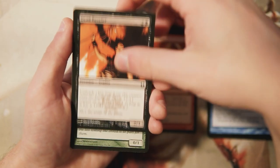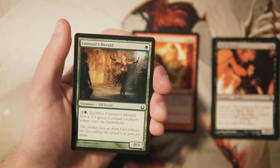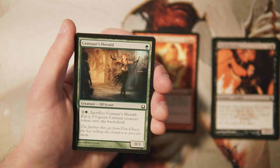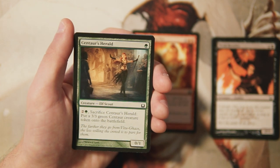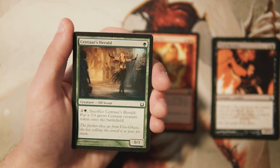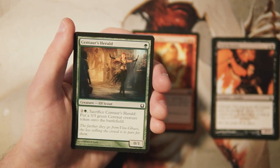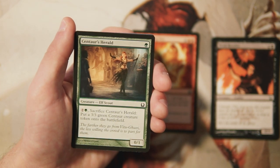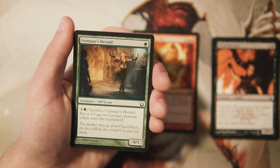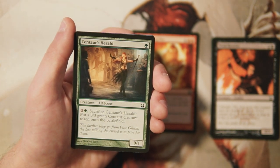Centaur's Herald is a zero-one for one green where you can pay two and a green and sacrifice it to put a three-three green centaur creature token onto the battlefield. It's kind of nice to have a one-drop in a Selesnya deck, but for three mana you're sacrificing a creature to get a three-three — you could just play a three-three. It doesn't seem all that exciting to me; I feel like it's a little bad.